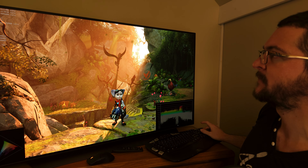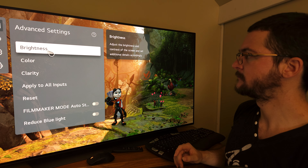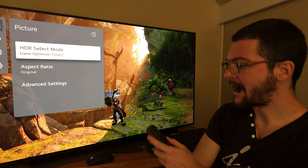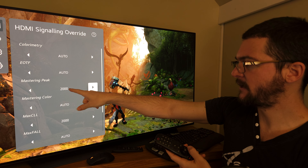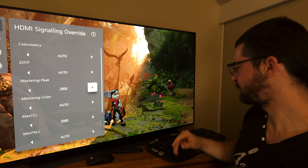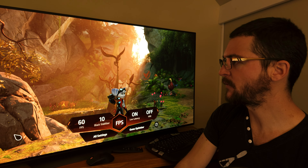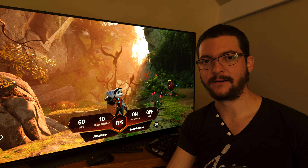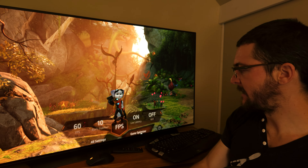Now for the TV settings: I'm using dynamic tone mapping. Screen brightness is set to 50. For dynamic tone mapping I use tone mapping look 1-1-1-3-1-1-1, and I change the mastering peak and max CLL to 2000. The reason is this game with my HDR settings has a max CLL of 1758 — almost 2000 — so dynamic tone mapping pushes the brightness as much as possible.